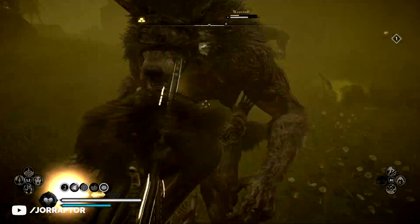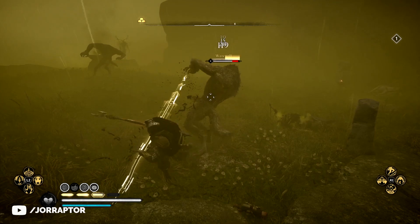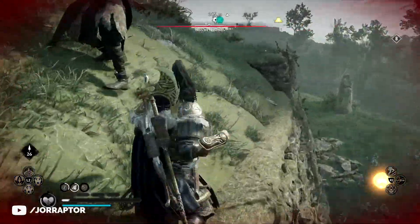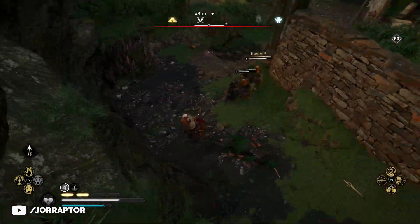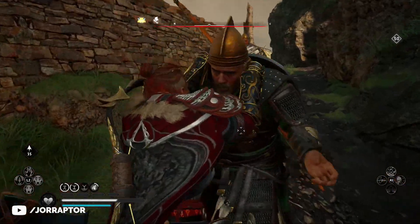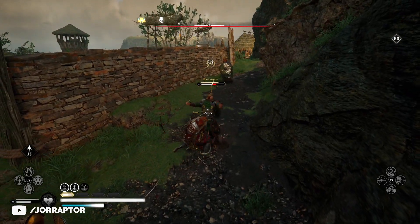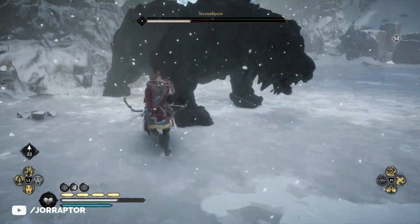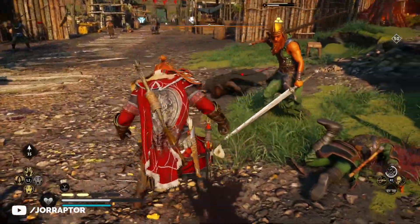It can be nice against a werewolf — it performs the regular attack and stuns them, after which you can do some nice damage. Still, I think it's the worst ability of the three, mostly because you can miss it. If you don't lock on to enemies you grab air and waste your adrenaline. It seems Eivor just grabs in front of them, so if you're not close or facing the target, you miss. Locking on helps, but I usually don't, so I miss more than I want to. I also tried it on Steinbjorn and it's not good — just a small kick with no stun.